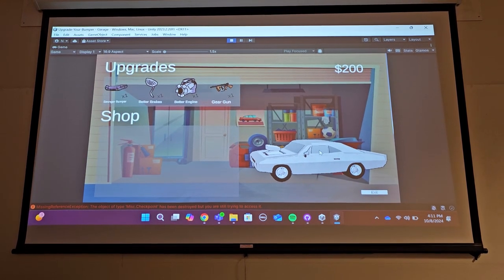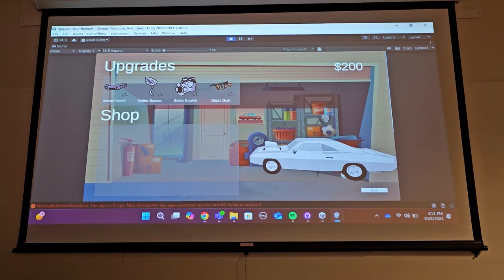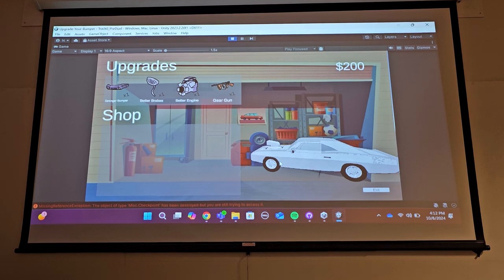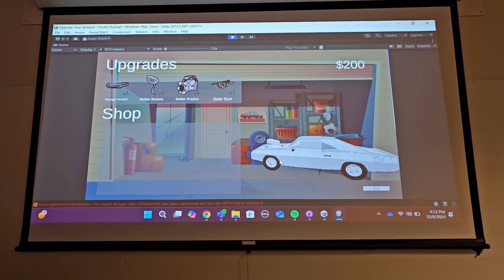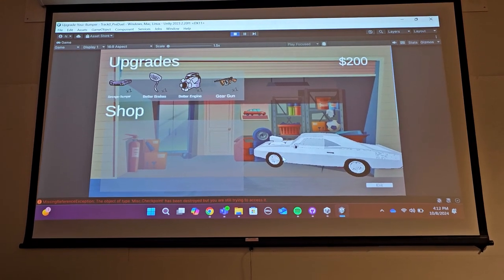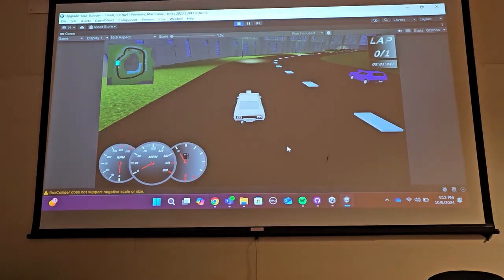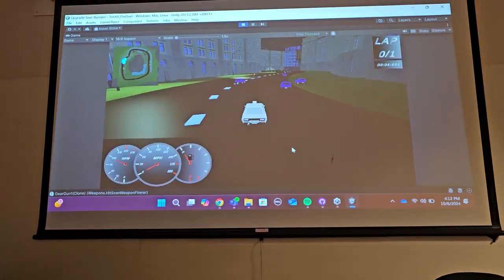We also have a money system, as you guys can see. We're going to move into the next race now. We're just using the same track — we have other tracks in development right now, but again for testing purposes we're using the same ones for simplicity. But now you can see that there's a gun on the car and you can shoot.